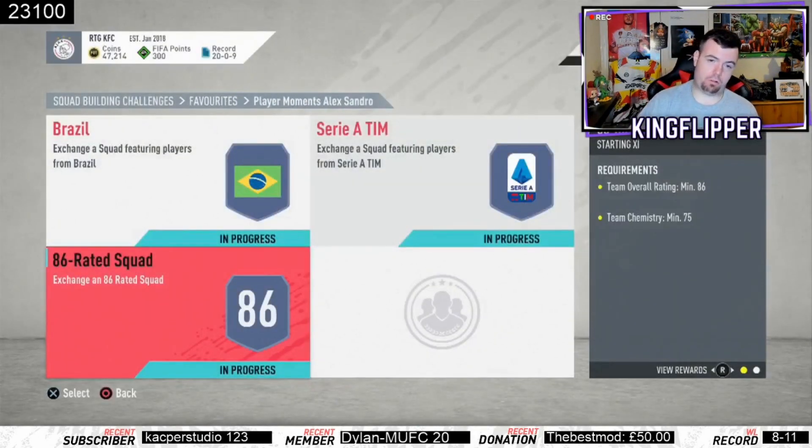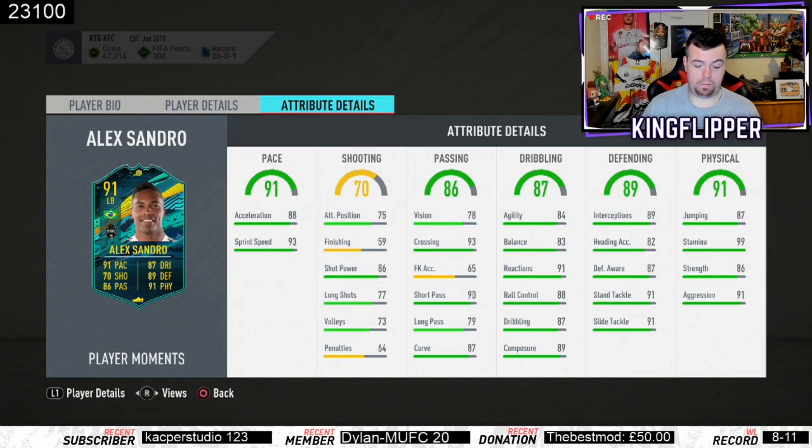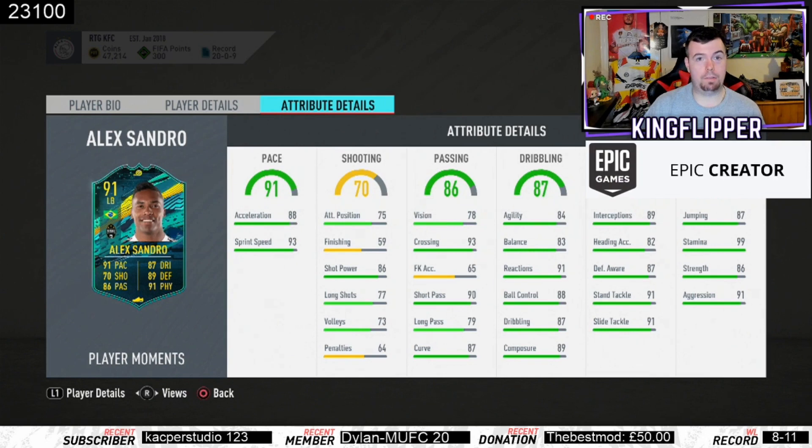Is this card worth 336k? You've got to compare him to Telles, which is about the same price — probably around 330, though it may have dropped since this SBC released. If you've got an Italian league, you've got to do it — there's nothing better than this card. But if you've got a Brazilian player, I've got Lodi at the moment, and Lodi is rubbish compared to this. Sandro is unreal compared to Lodi — that card is unreal.